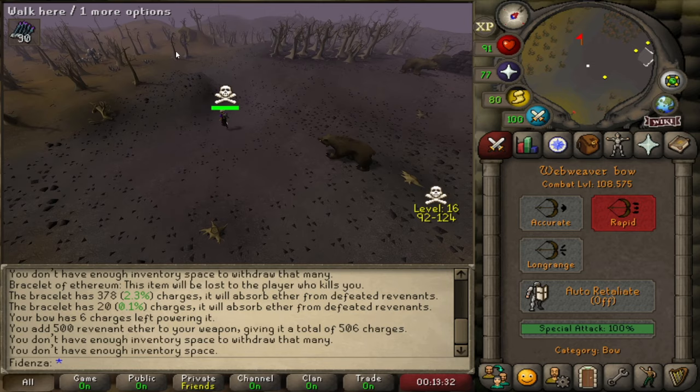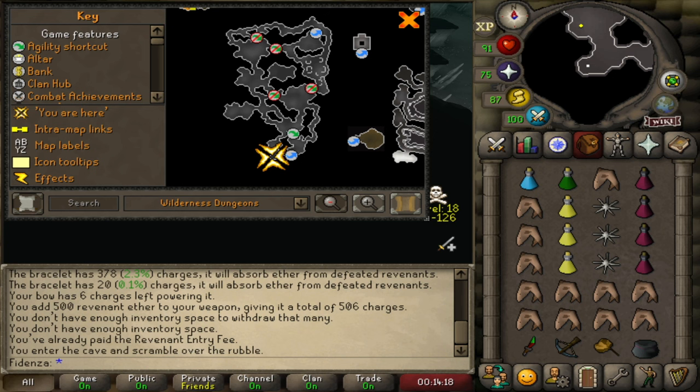Once you're in the cave, you had to pay 100k to get in. If you die inside the cave, you lose that 100k. So if you can, try to die outside the cave.